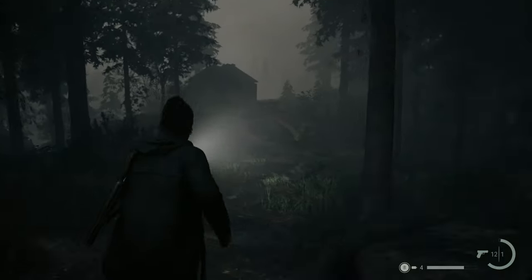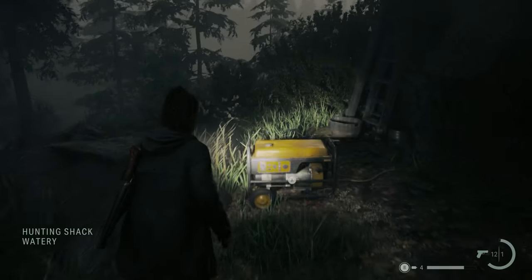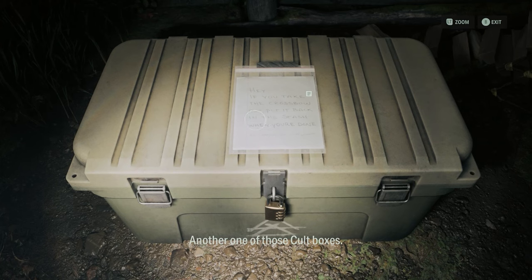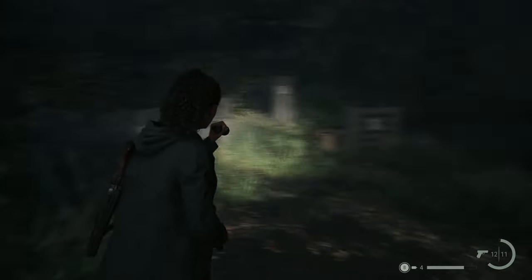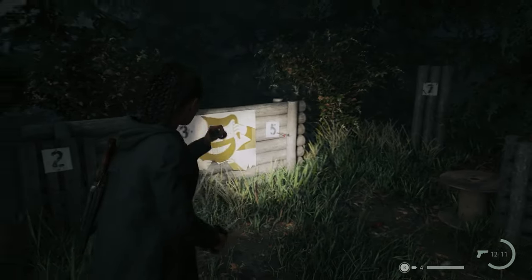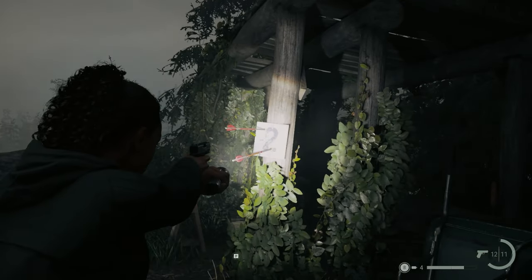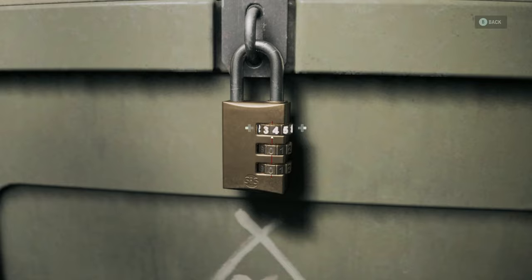The hunting lodge on this trail contains a break room that you can activate by using the generator outside. Once you've saved, look for a large lock box just outside the shack to the left. The lock requires a three-digit combination, so take a look at the archery targets to your right. Three of the numbers have crossbolts in them. Target 5 has one bolt, Target 2 has two bolts, and Target 7 has three. This means that the correct combination is 5-2-7.